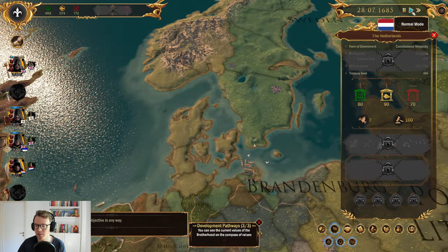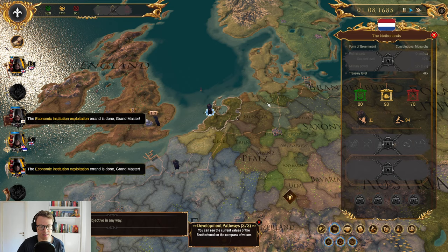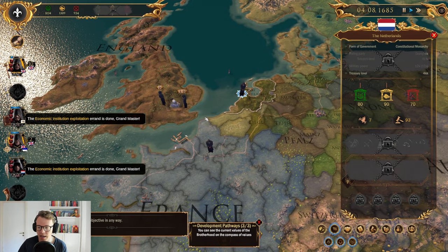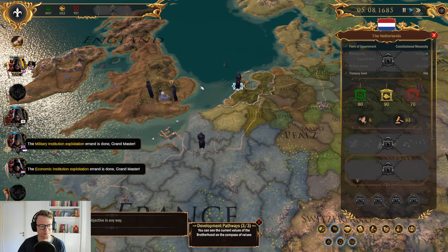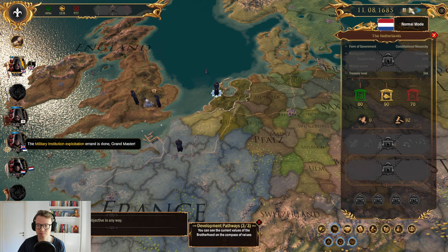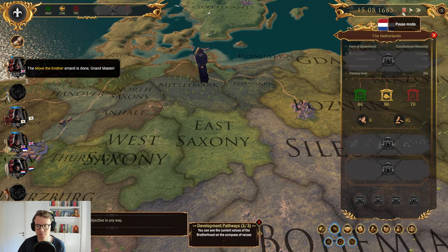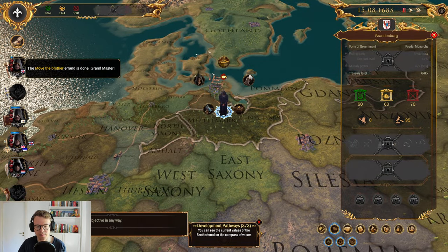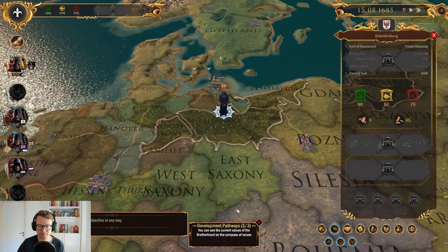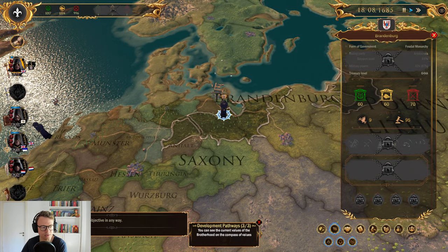We're going to try to exploit resources while we wait for our other people to create the institution. They did mention that in the earlier stages of the tutorial, but I tend to forget. Let's move on over to good old Brandenburg.